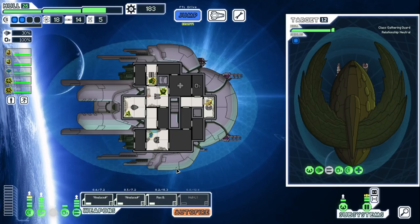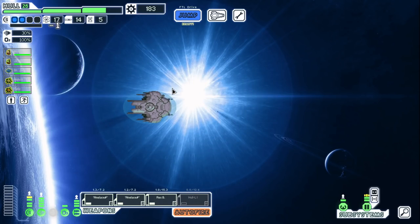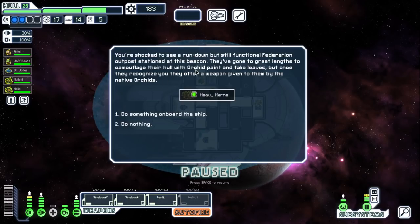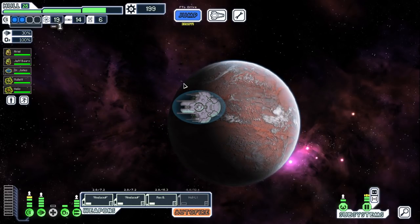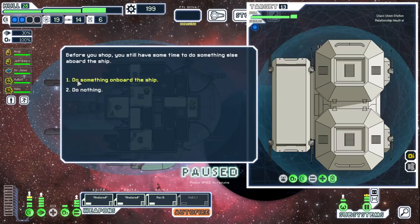Let's try this here. Well, we have so much money I would like to hit that store. Let's go one jump first, and then we'll pop over. Rundown is still functional. Federation outpost station to this beacon. They've gone to great lengths to camouflage their hole with orchid paint and fake leaves. But once they recognize you, they offer a weapon given to them by the native orchids. Nice. Let's do our salvage mission. We got a lot of money and a lot of assets sitting in our cargo hold. Definitely need to sell some stuff.